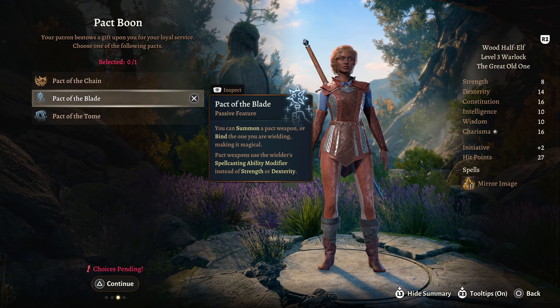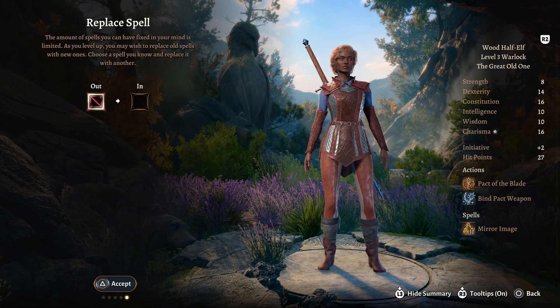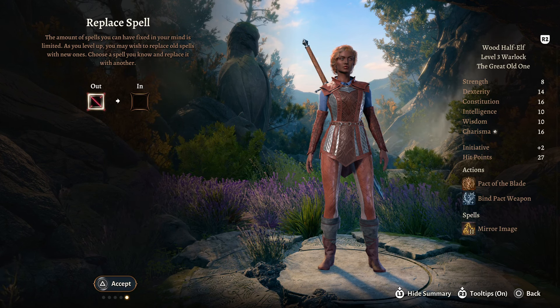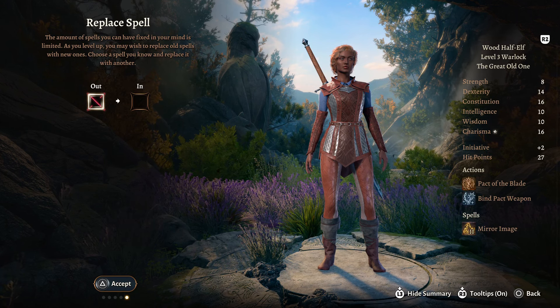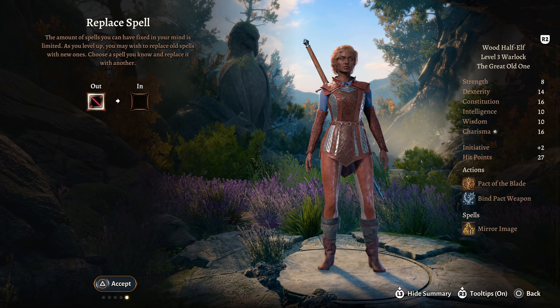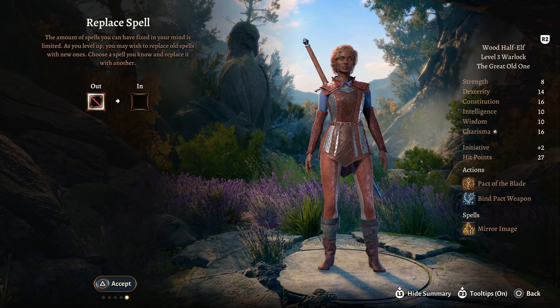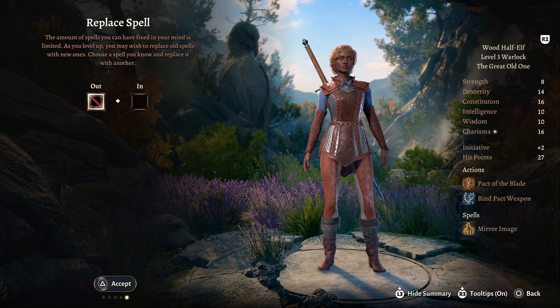Whatever weapon you bind, you become proficient with - even if you're not proficient, once you bind it you have proficiency. Note you don't have to follow my guidelines for spells, but Warlocks will always cast spells at the highest possible level; there are no options for selecting different spell slot levels. A move like Mirror Image will work better further into battle than early on, because you don't want to cast Mirror Image upscaled.